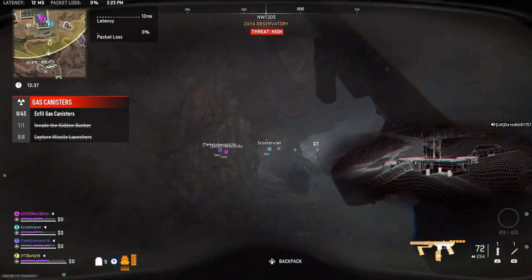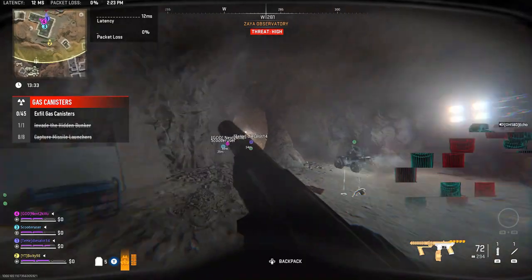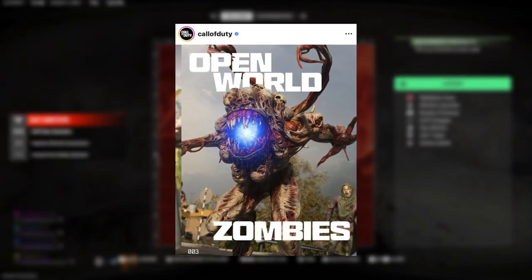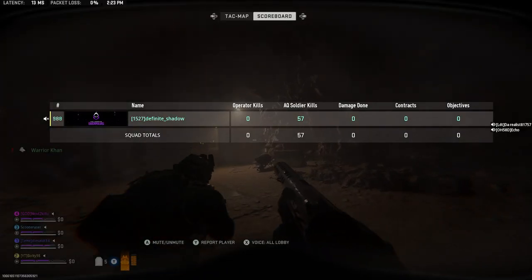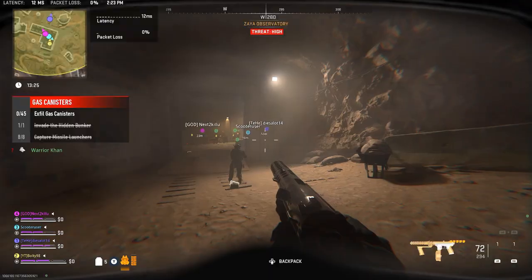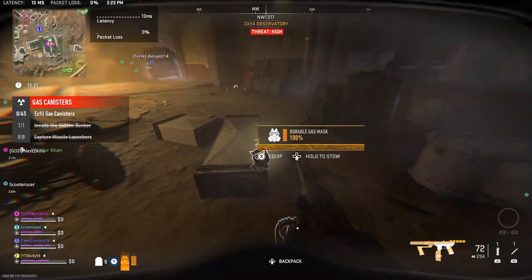Now we get our first-ever confirmation from Call of Duty that zombies is definitely coming, in the form of a picture — our very first image. It looks like a mini boss. I've blown the picture up for you, and if you look closely you can see another zombie in the bottom right.